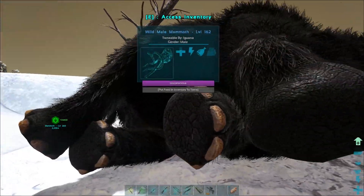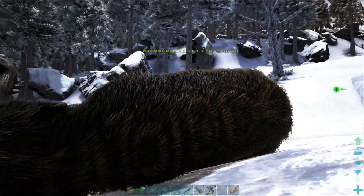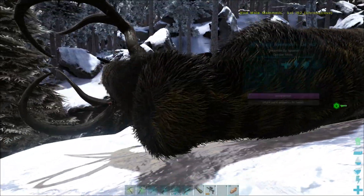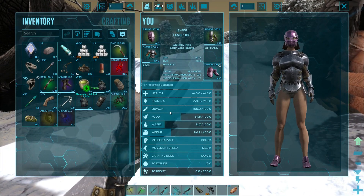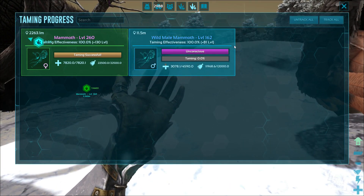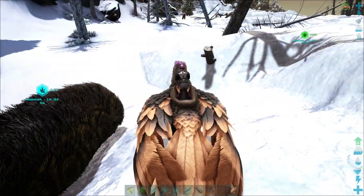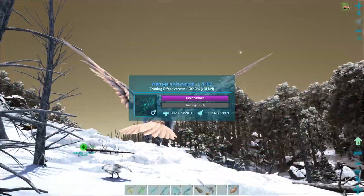Our other mammoth has officially tamed up as well — amazing! The patterns on their back look so cool, like little circles. I'm really liking the new TLC pass on the mammoths. Let's track the knocked-out male, then go pick up the female and grab the berries off her, come back to feed this guy. As long as there's nothing mean nearby and we're out of render, he should be okay.